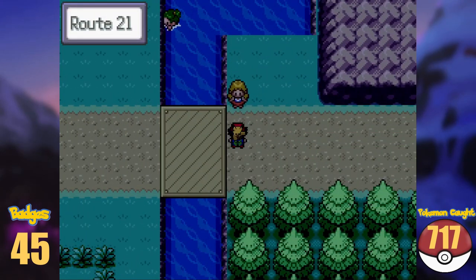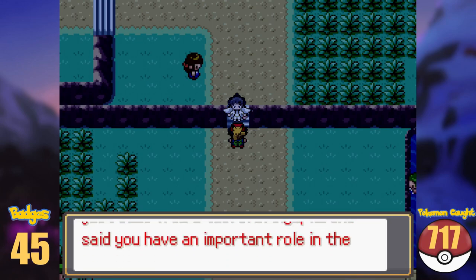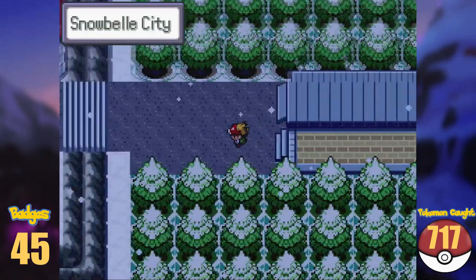Soon after, we arrive at Route 21, where we run into Diantha again for a battle. Snowbell City, the last city of the region, is not that far away, and so after a short while, I arrive there.